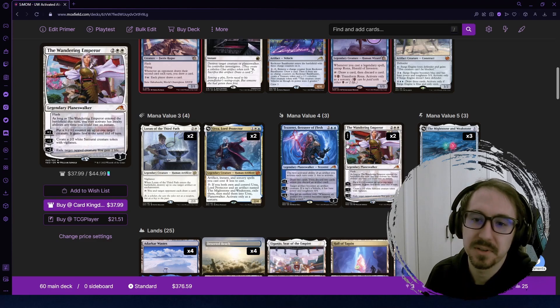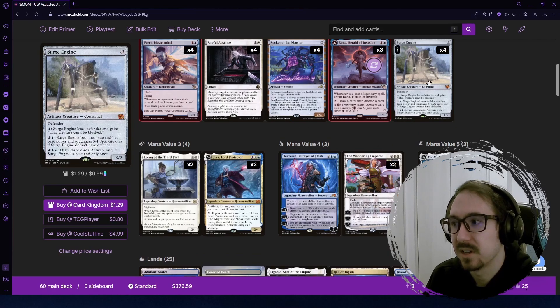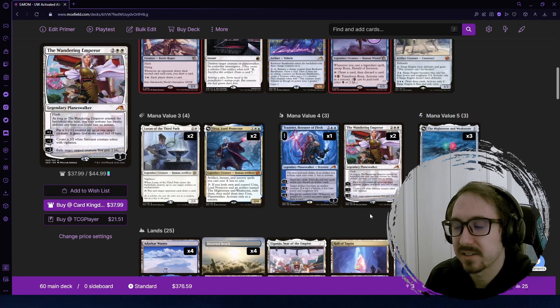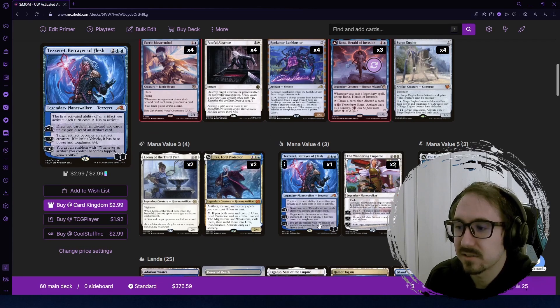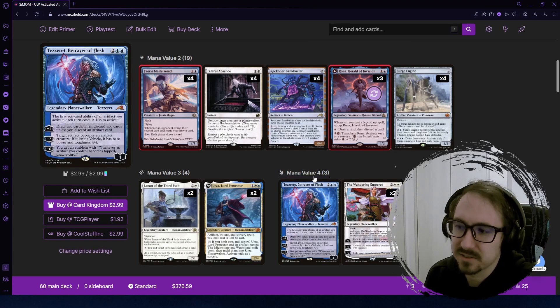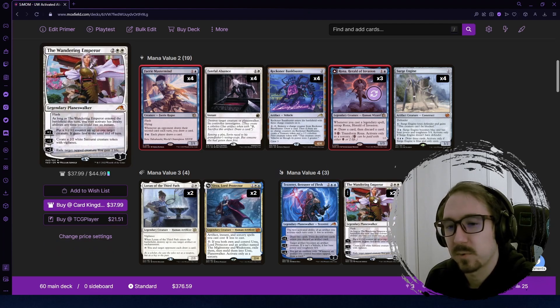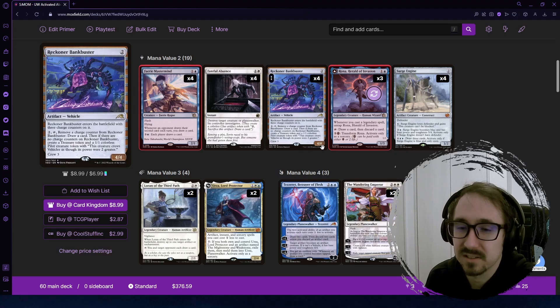Tezzeret and Wandering Emperor are two solid planeswalkers that fit the deck. Tezzeret also makes our artifacts' activated abilities two mana cheaper, so Bank Buster, Surge Engine, and Skull Bomb all get discounted. We can also use his draw-discard effect to cycle artifacts if needed, or use his minus-two to turn something like a Skull Bomb, Bank Buster, or a treasure token into a 4/4. Wandering Emperor is great removal, one of the best white planeswalkers — she buffs the team, provides blockers, and gains life.